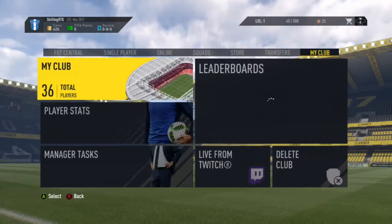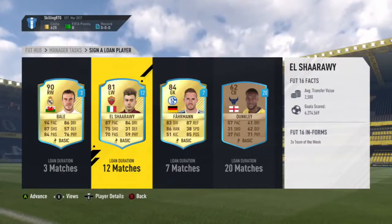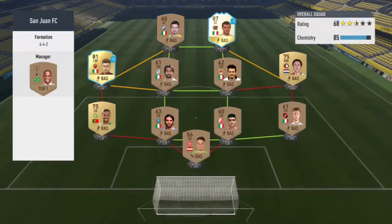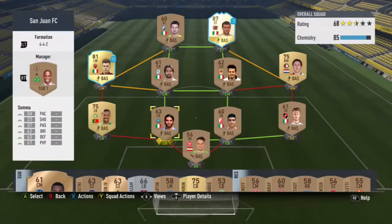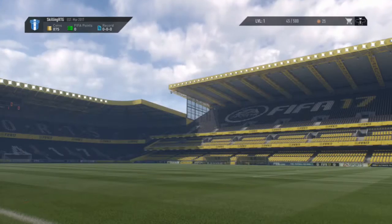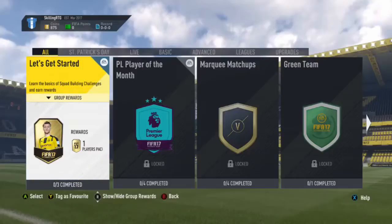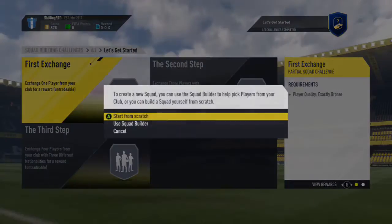We complete another manager task and get two fitness cards, which is very nice for us. As you can see here I could have gone with Bale actually, but just because this is Skilling to Glory I wanted to get the first five star skiller. So we're doing Al Sharari there. Complete two more manager tasks and get around 450 coins for buying a consumable off the market and applying one.